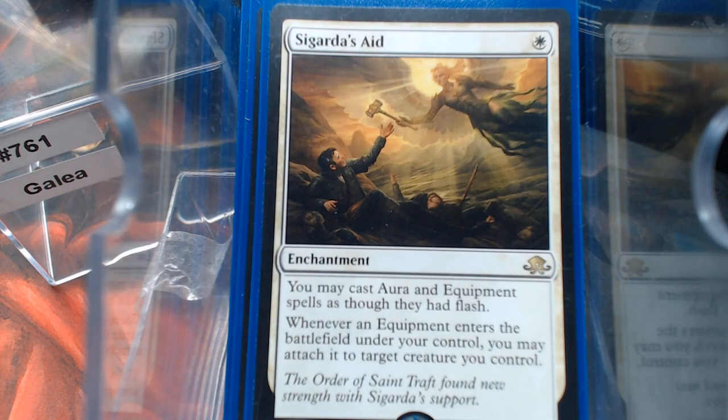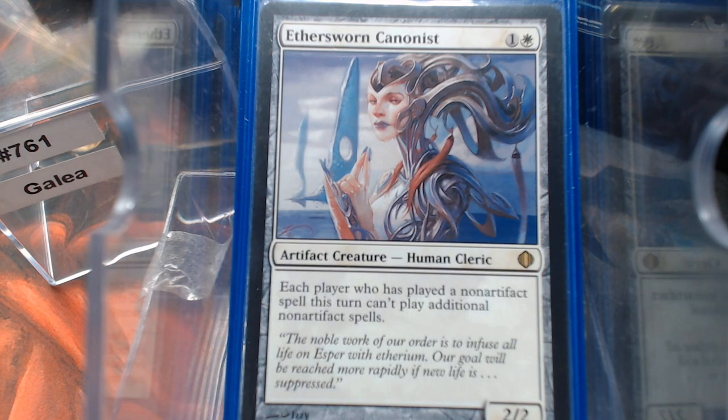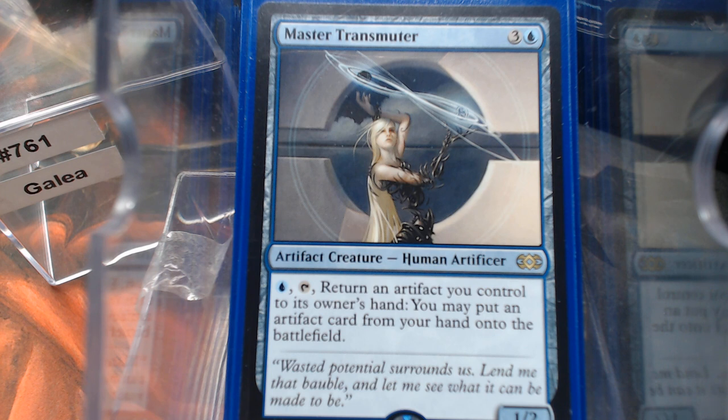I'm running Sigarda's Aid just to get value out of the equipment package. But let's look at the creatures. I'm only running 4 auras, and the reason is Ethersworn Canonist really likes artifacts — we've already got a lot of non-artifact stuff in here like card draw and removal. Ethersworn Canonist is really good in a heavy artifact deck, as well as Master Transmuter, so you can bounce whatever back to your hand and drop out something big.